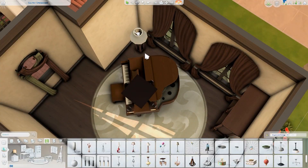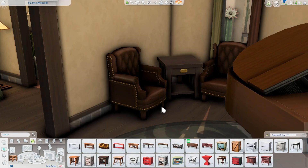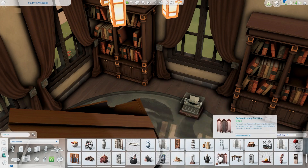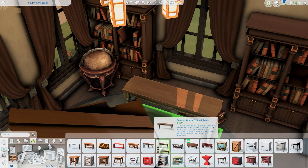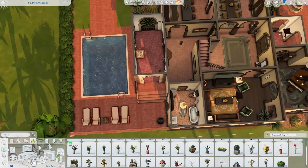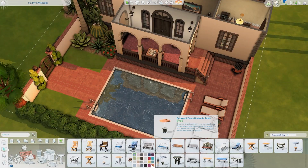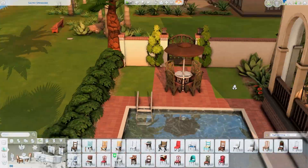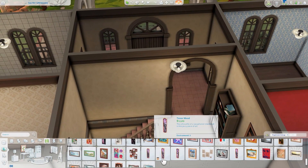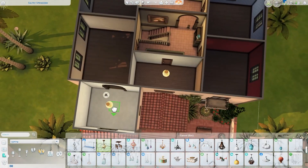Over here is just an extra room at the front of the house — I decided to make it more of a music room or study. You could easily put a computer in here, but I decided to keep the piano because there was one here originally. Maybe one of the Caliente members is good at the piano. I like the idea of Nina being secretly skilled at the piano — where people first meet her and think she's a bit spoiled or snobby, and then they're surprised to find out she's really good at it. I think that could be fun for storytelling purposes.